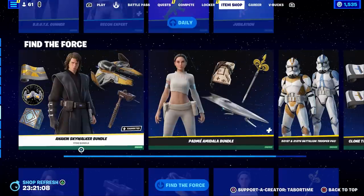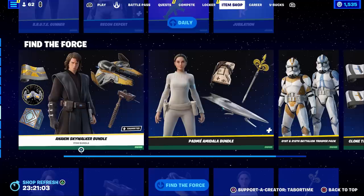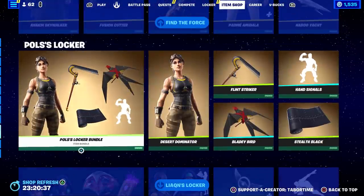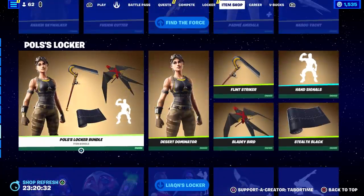We got the Find the Force stuff, including Anakin and Padme, plus the clone troopers. A lot of people were upset because today is May the 4th and they didn't bring all the old Star Wars stuff back. I think they're waiting — you would have thought with today being the day that it is, all the old Star Wars stuff would have returned. That's what people were wanting, and it didn't happen — that's a bummer. But at least Anakin and Padme are still here. Paul's locker and Liokin's locker are still here too, giving us three locker bundles in the item shop. I don't think we've ever had that before.